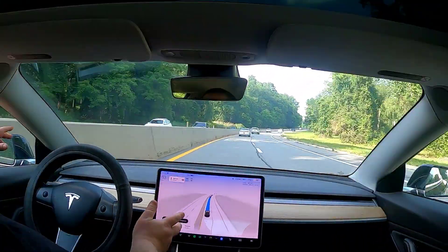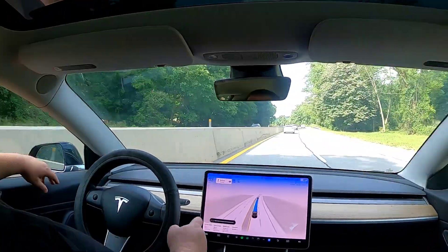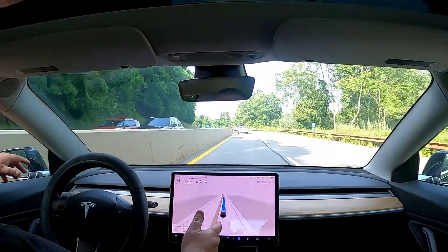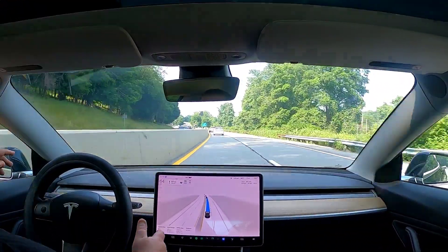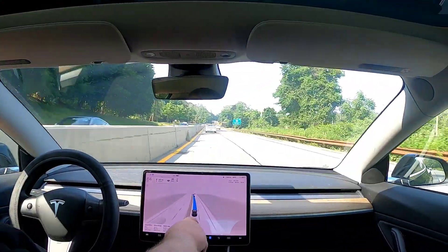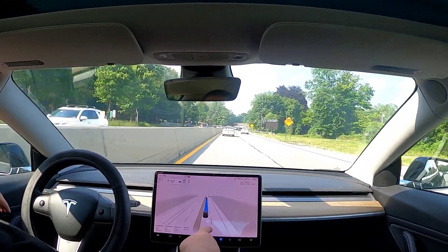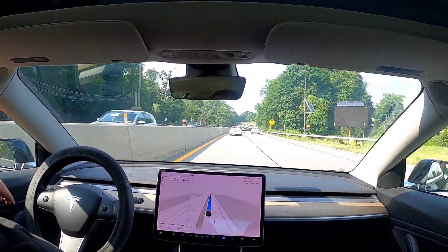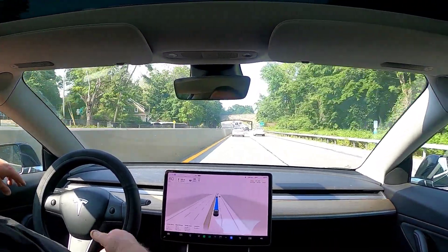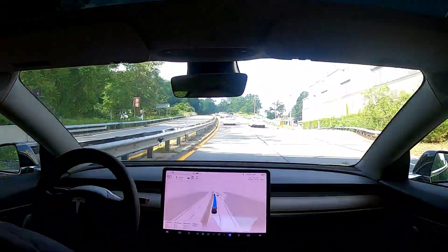Apply force to the wheel — blinking blue means pay attention. I'm going to ignore it and see what happens. It's getting harder... now it's yelling at me. So if you're not paying attention it will beep at you. Also if you look away from the screen for an extended period it will yell at you to keep your eyes on the road. It's not doing it right now — I don't know why — but it will.